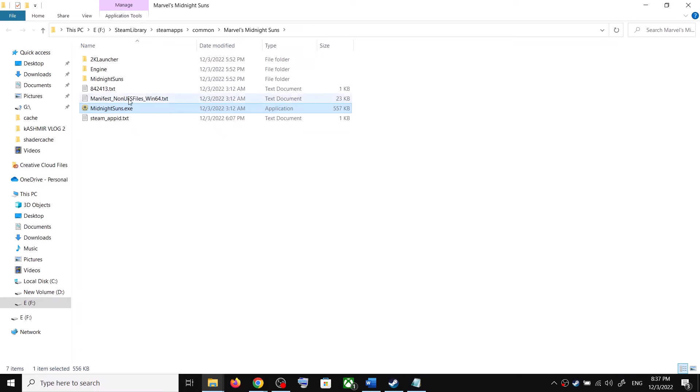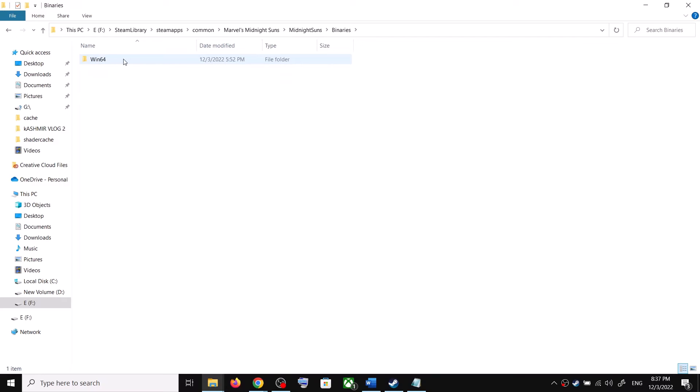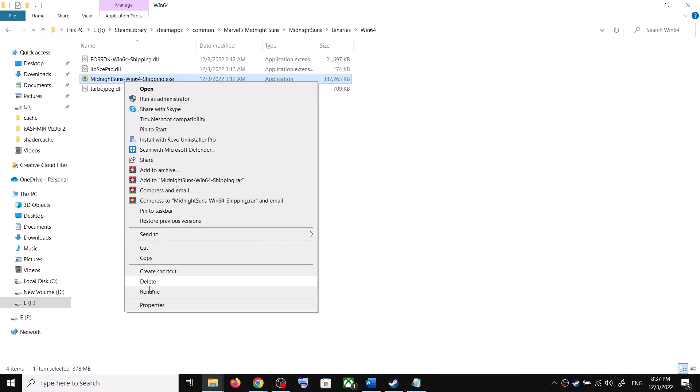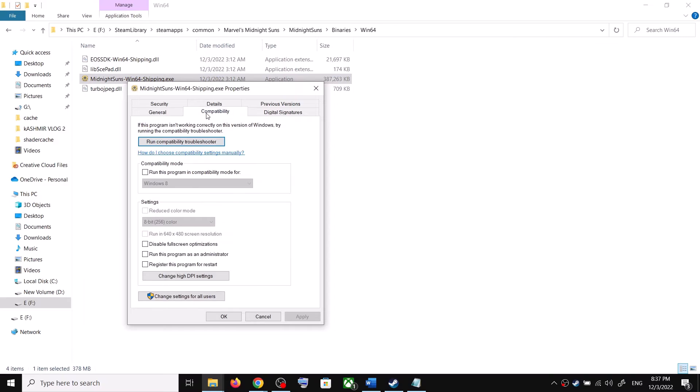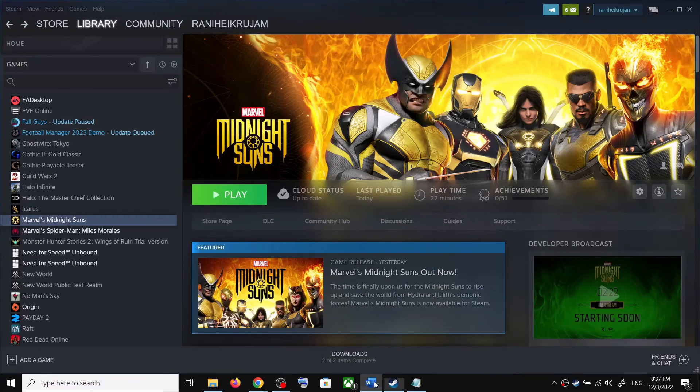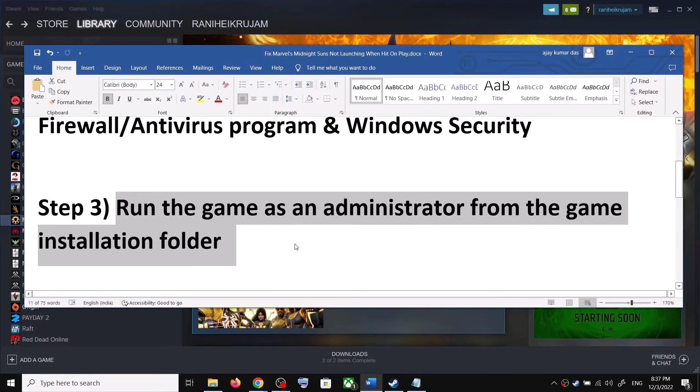Then launch the game from here by double-clicking. You can also go to the Midnight Suns folder, then open Binaries, Win64. Right-click on the exe file, select Properties, go to Compatibility, check Run This Program as an Administrator, click Apply, click OK. Double-click and try launching the game from the installation folder.